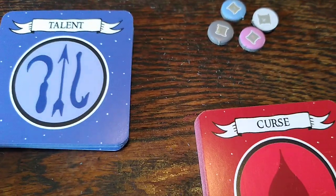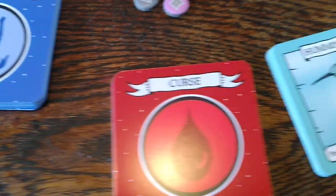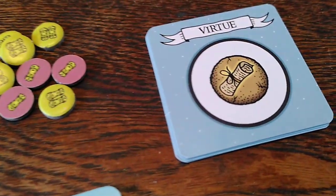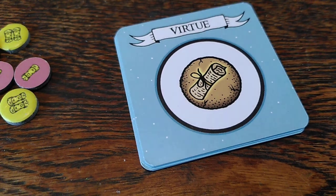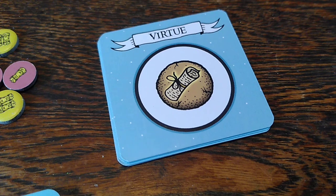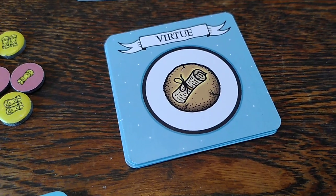New talent cards and new curse cards added to their respective decks. Seven new birds and a virtue deck which powers the two new game modes: the Timely Pauper, which is a game you can play for fewer virtues, and We the Collective, which is a cooperative game.